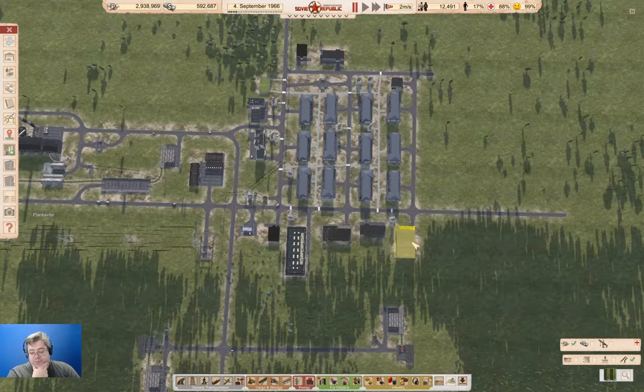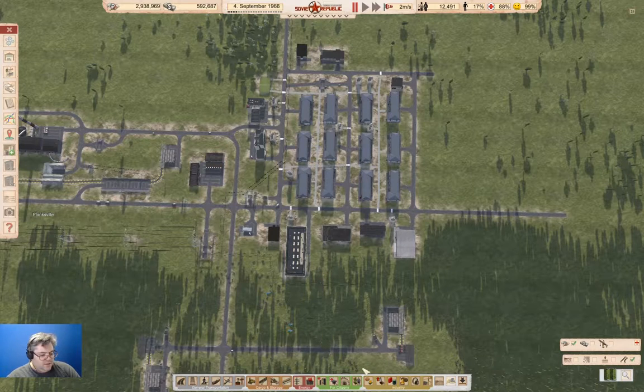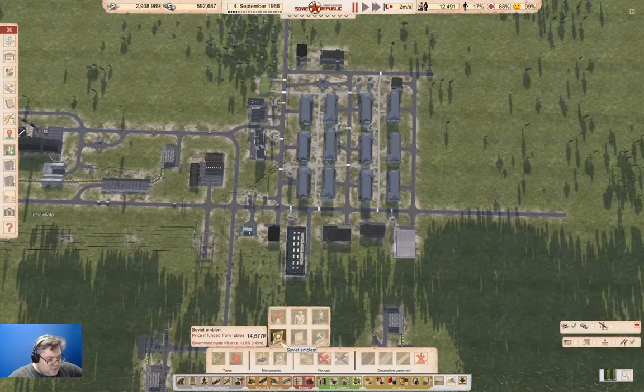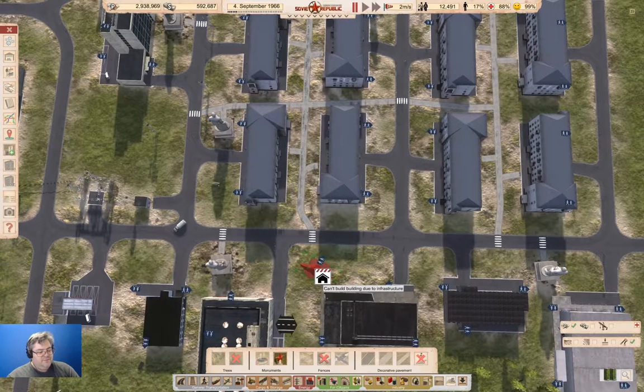Government loyalty is 42%. Looking at monuments — plus 2.8%, plus 2.2%, plus 2.8%, plus 2.47%, plus 5.2% — the red star monuments. These will give us quite a bit more loyalty than other ones here.